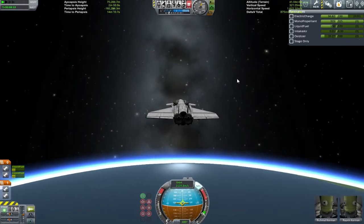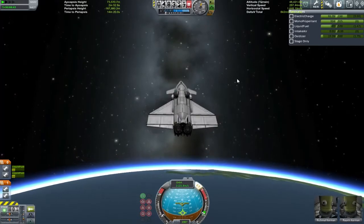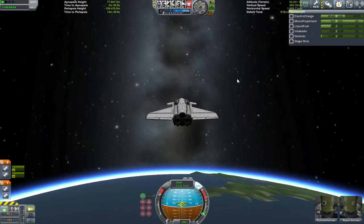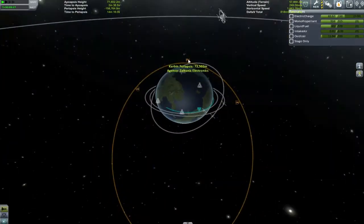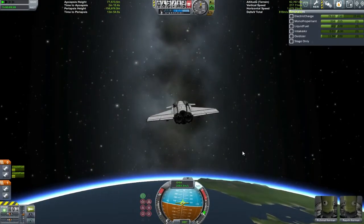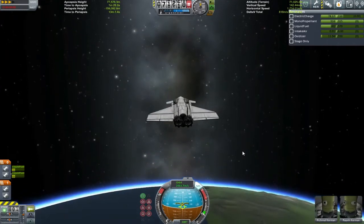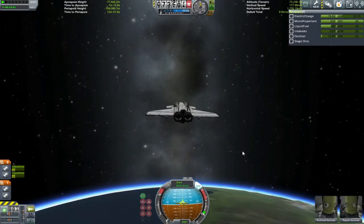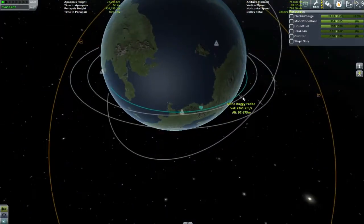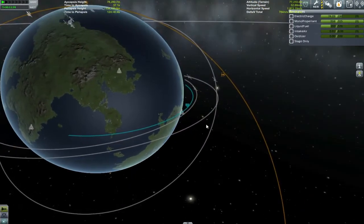I'm going to save as much oxidizer as I can - you can see oxidizer is my limiting factor here - so that when we're as high up to apoapsis as possible, or when I think we're no longer getting drag from the atmosphere, I start using rocket fuel. You'll see we've got an apoapsis well above the atmosphere - we're at 77 kilometers according to Kerbal Engineer. Everything is going so well I think it might be time to get a Kerbal out and have a bit of a muck around!